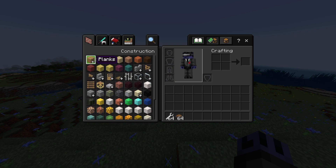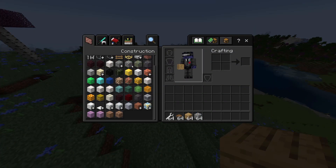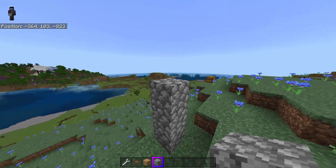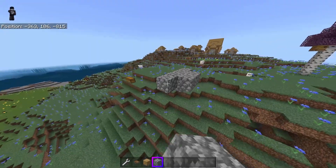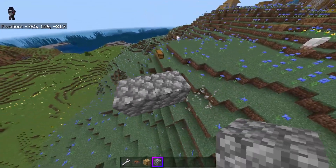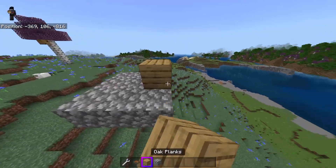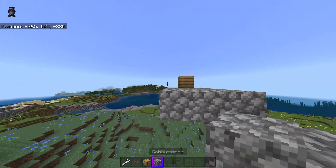I want to make something move, so let's start with just a couple blocks. I'm gonna grab some planks and maybe some cobblestone and see if I can make something that kind of flies. I'm going to build up and out because I don't want to get any terrain inside of my build — just a little platform and a little boundary area.